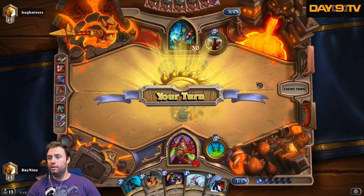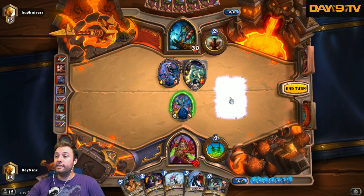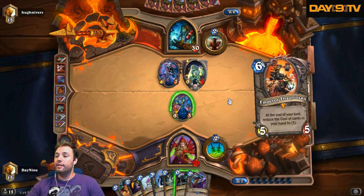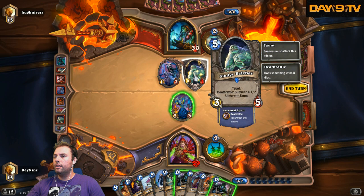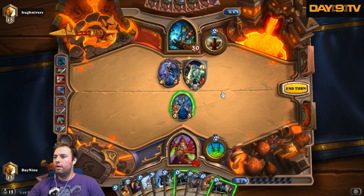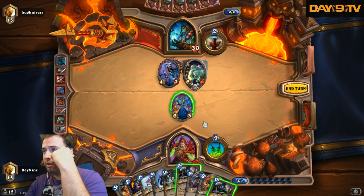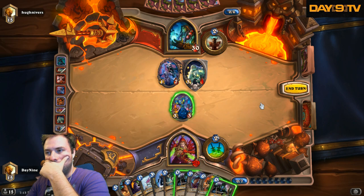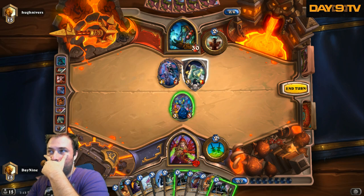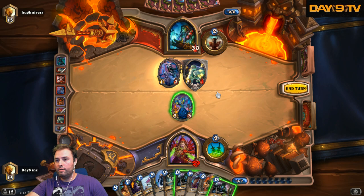Here's my thought — we're just going to get a Preparation and a Sap. The thought is I should probably Preparation and return my Earthen Ring Farseer back to my hand, or eviscerate it. Because he's going to fill his board now. I think I'm just too good, so I'm going to go ahead and accept that.